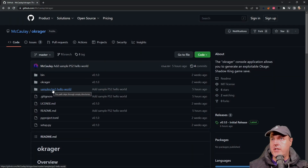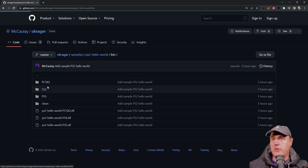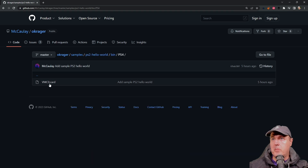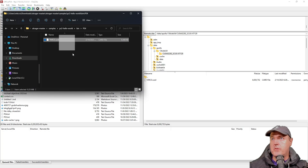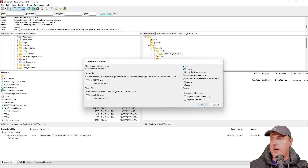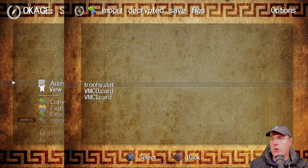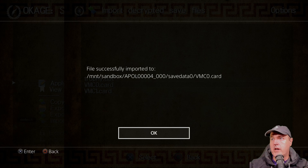What we want to do is replace this vmc0.card with the one that was in Macaulay's samples. Taking a look at his page, if you go to the samples, PS2 Hello World, go into Bin, then PS4, it's going to be that file right there. I'm simply going to drag and drop that over to my PlayStation 4. Now I'm going to select Import, vmc0.card, and press OK.